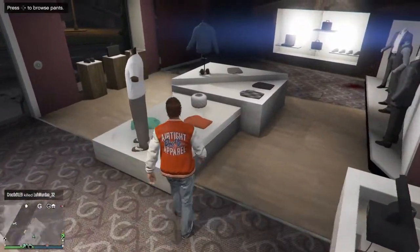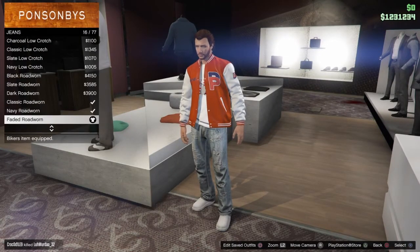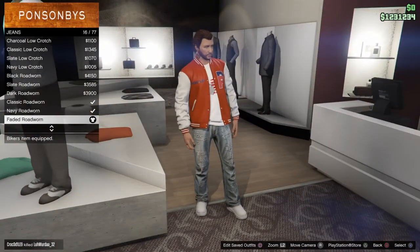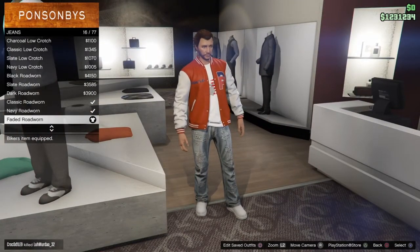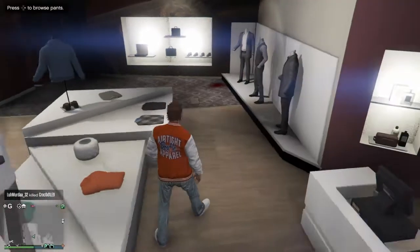Let's go with the pants. He wore the ripped jeans in the picture. So I went with this — it's the closest I can get. There's no like holes or ripped jeans in the game. This is like the closest you're gonna get to him. So I put the faded road worn. Like I said, it's the closest you're gonna get to him.